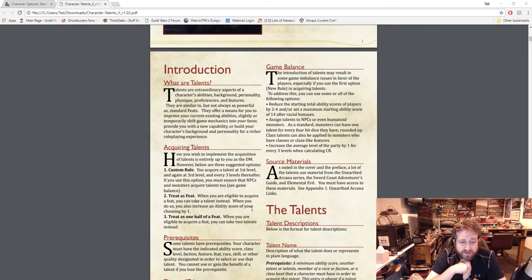There are custom rules: you acquire one at first level, another at third, and every three levels thereafter. If you choose this option, you must ensure that NPCs and monsters get talents too to keep the game fair. You can also treat it as a feat — when eligible to acquire a feat you can take a talent instead and get an ability score improvement of one — or treat it as half a feat, taking two talents instead of one feat. I said this in the last video and I'll reiterate it: I think these are a great way to reward your players.